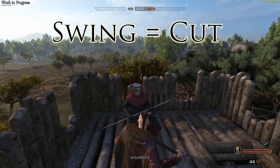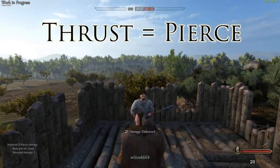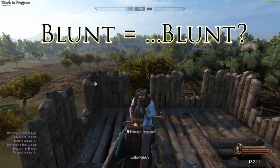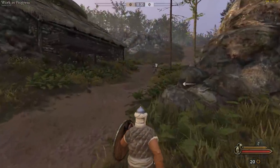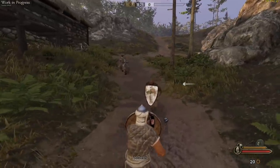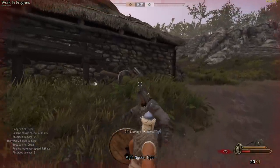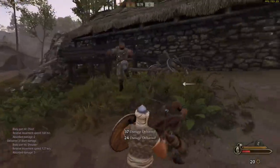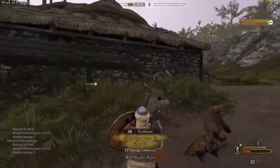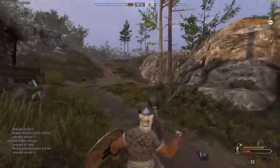Which type of damage you deliver depends on the weapon you're using and how you use it. Cut damage is delivered when you swing a bladed weapon, pierce damage is from when you stab or thrust a bladed weapon, and blunt damage is from blunt weapons — hammers and maces, etc. The first factor in deciding how much damage you deliver is how big and fast your weapon is. A small light sword will be very fast to swing but won't do a ton of damage, while a massive two-handed axe does a lot of damage but is overall slower.